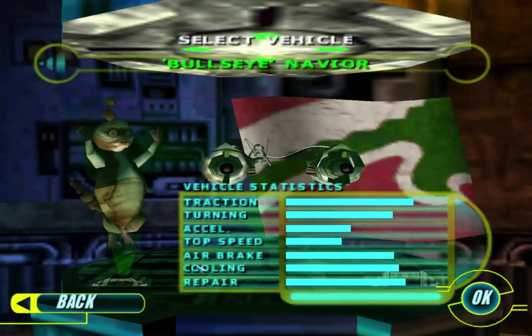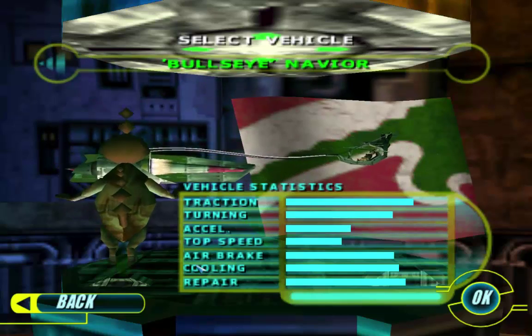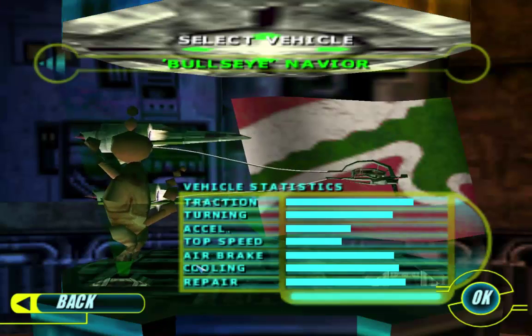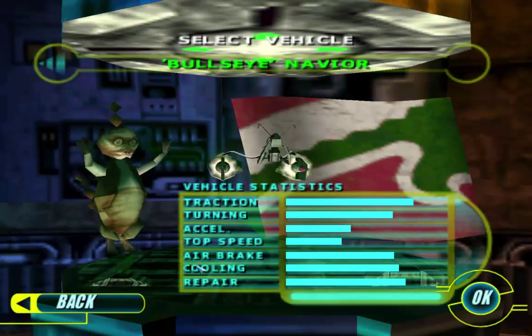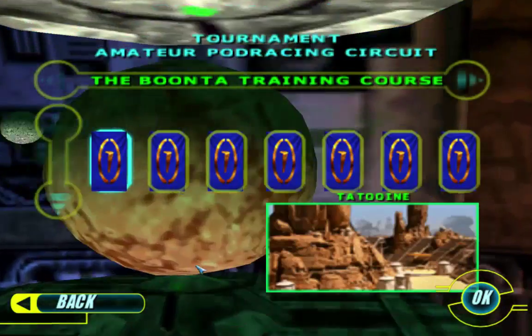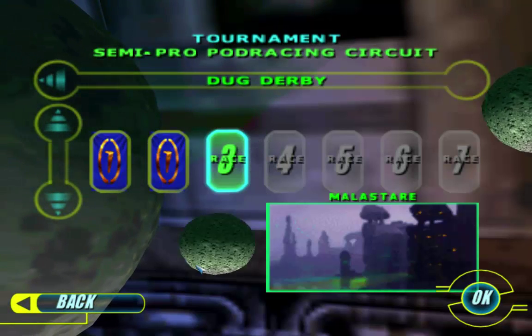Welcome back everybody to more Star Wars Episode One Racer here on Additional Ponds Games. We're continuing our series through all the different racing maps. I'm going to continue using Bullseye Navarre for now — might switch it up later — but for now we'll just keep with what's working. This time we're moving on to Doug Derby, Malastare.